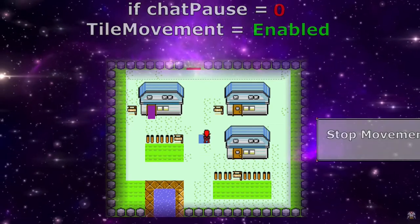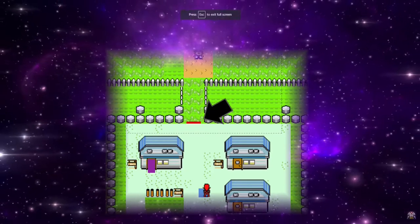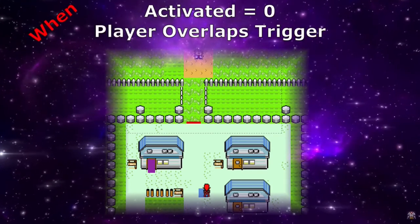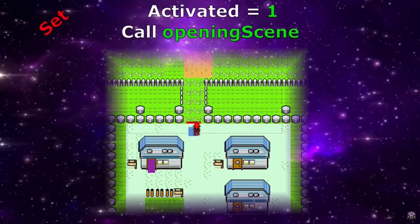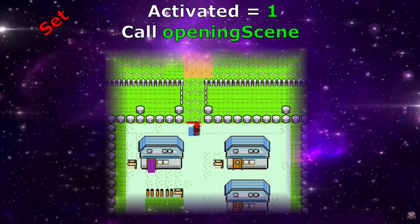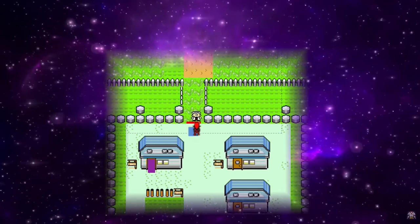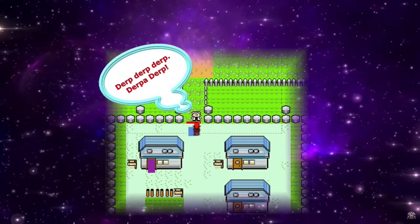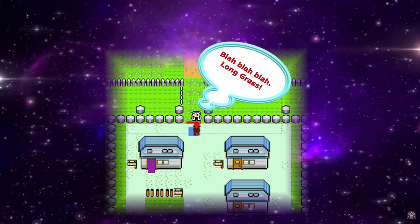The next bit of code was the trigger for stepping into the grass for the first time, which activates a little story mode at the beginning. In order to trigger this only one time, I set up another boolean on this object called 'activated', set to false originally. When I check whether to trigger this event, I make sure activated is false. Once I trigger it, I set it to true, which forces it to only happen one time. I then use another boolean to lock the character like I did for the signs, and then I have a sequence of events trigger one after the other. This didn't cause any major bugs, so I was able to get through it pretty quickly.